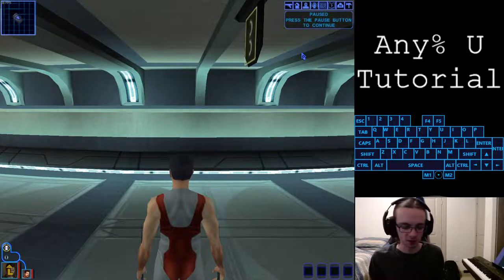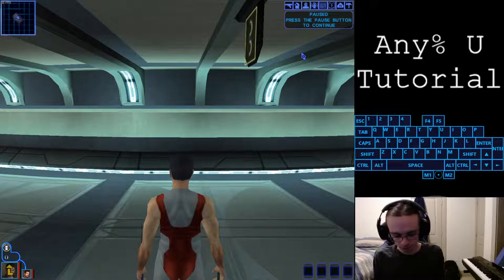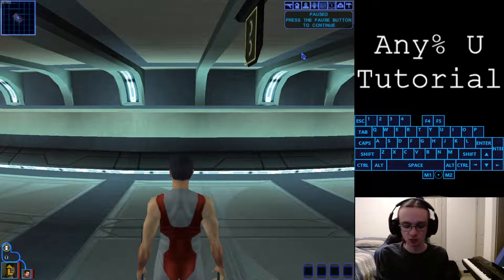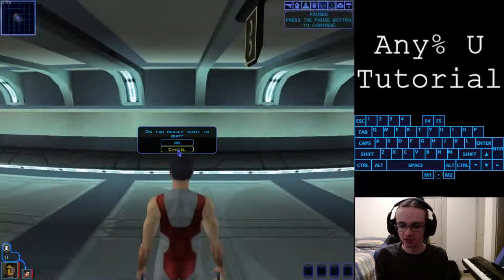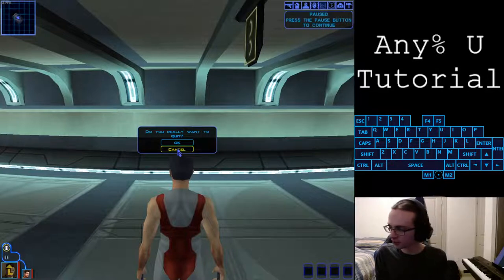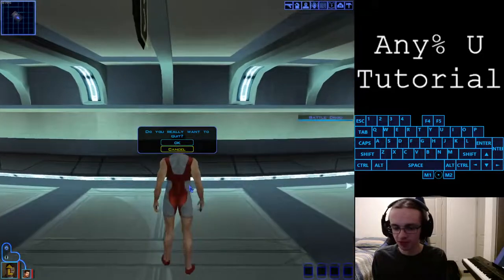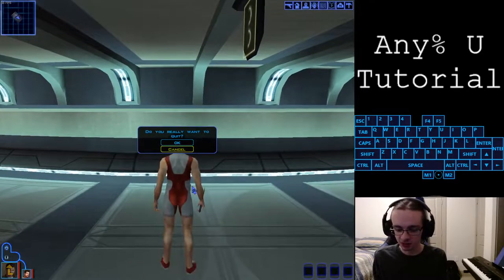First we need to do an AMG - I'll give you a proper AMG tutorial right now. How AMG works is you save and alt-F4 at the same time. You hit save, then alt-F4 while it's going. Your save may not be bound to F4, but regardless it's save then alt-F4. Doing this allows us to open and close the menu, so we can unpause and run around with the 'Do you really want to quit?' menu up. This lets us do a ton of different things.